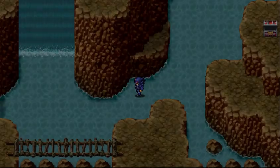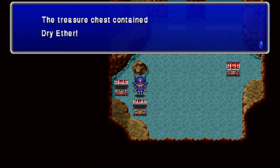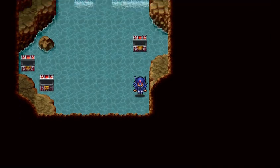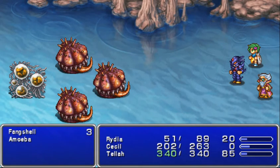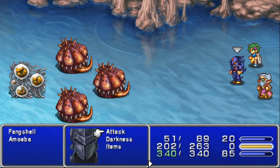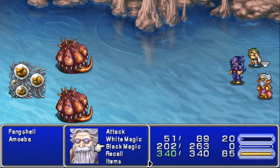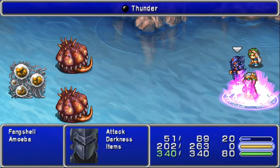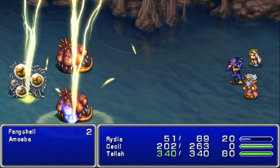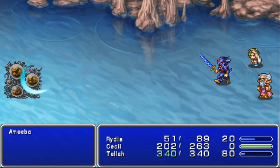If you go in this waterfall, it's a hidden entrance — you'll find some more treasure chests. Tella has a spell called Osmose, which will steal the MP off the enemies and give it back to him. Very useful.